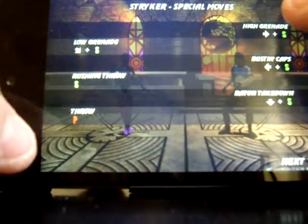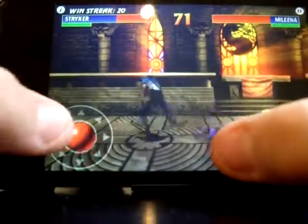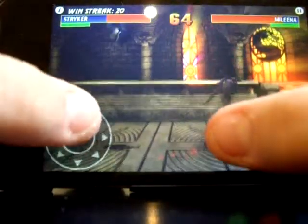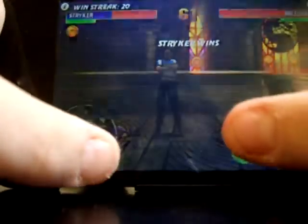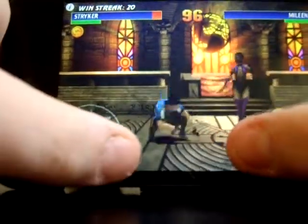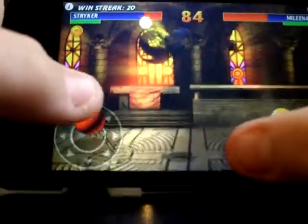Special is his rushing throw, which he uses his baton for. Down special is a sweep attack. Backward special is his guns — he shoots a few bullets and it pushes the character away. Bottom left throws a small grenade. Sideways left throws a high grenade.